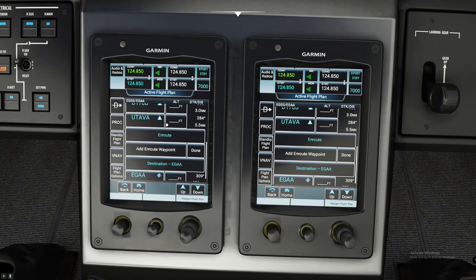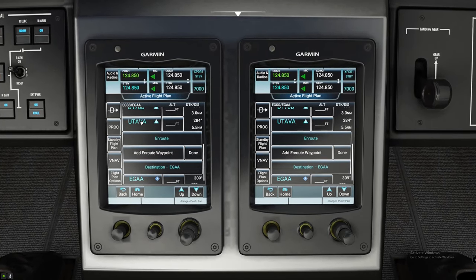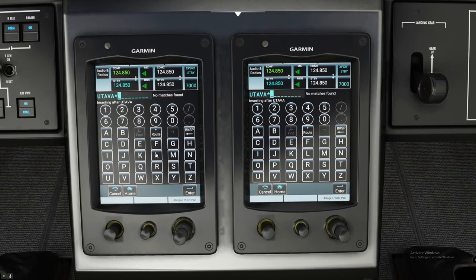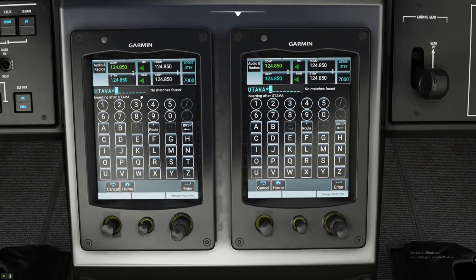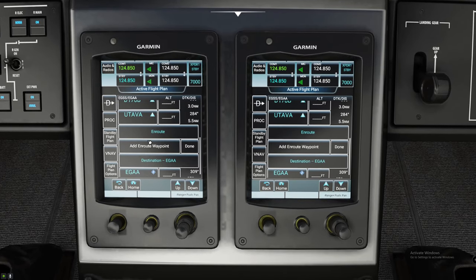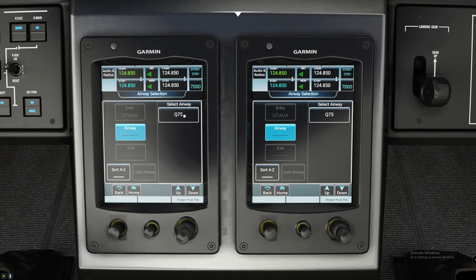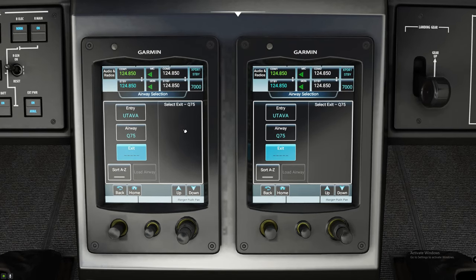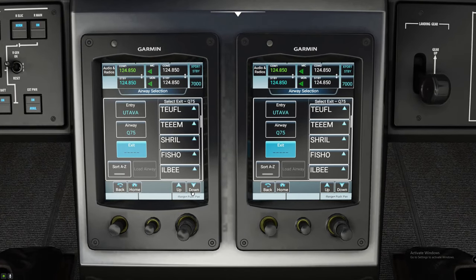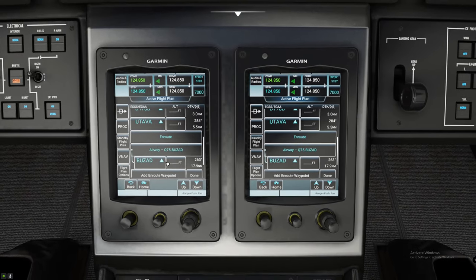The next thing we are going to do is scroll down because we are going to be entering an airway from UTAVA. We are not going to click on that — we are just going to click on the Enroute button right here. If you click on Add Enroute Waypoint, it gives you this screen. If you are going a direct route somewhere you can use this, or you can put in the airway. All we have to do is hit the left on Enroute — there is the Load Airway button. We are going to be taking the Q75 airway and hitting Exit, which is the exit waypoint, and that is going to be BUZAD — B-U-Z-A-D. We hit Load Airway and it now loads that airway in for you.